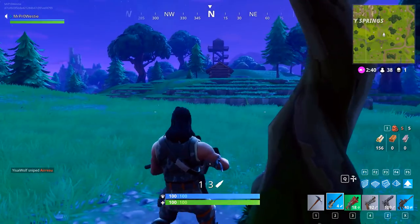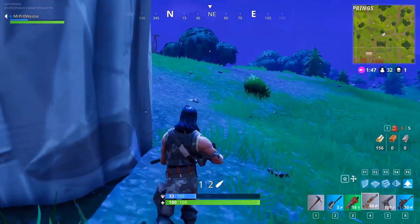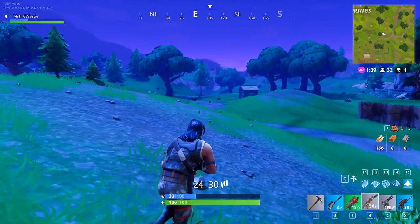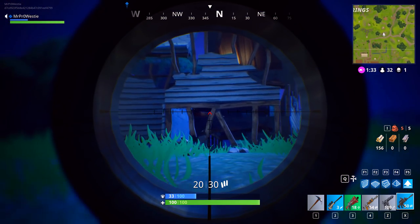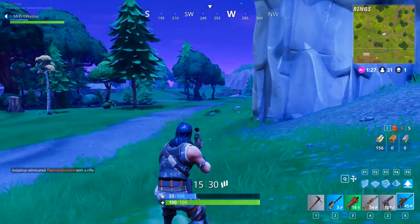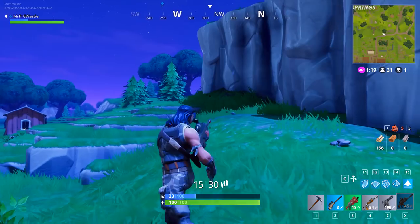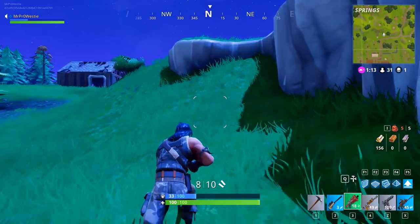I can hear shots. I can see a player running over to that building — he's probably going to come here in a minute. I've got a burst rifle here. There's the player. Both got burst rifles. Let me just whip out my secret weapon. Now attracting attention from the other side as well — a slight issue here, but hopefully we can get ourselves out of it.